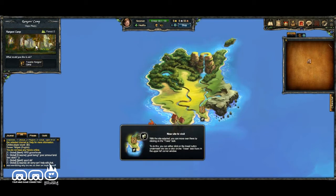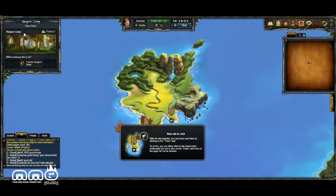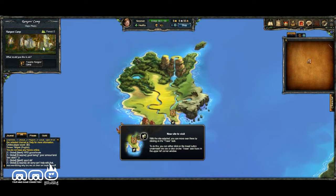Each different location you click on brings you to a new little area. What I would like to see is if this window was bigger so you could get a better idea of where you are, because all you see right now is that you're on a little island and you don't really see what the island looks like close up. We'll go ahead and click 'Travel to the Camp.'